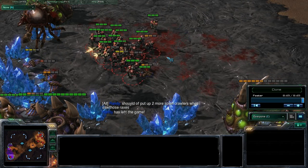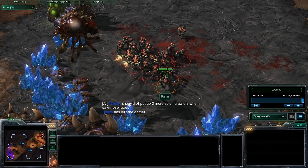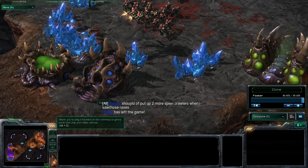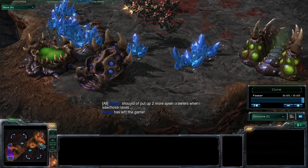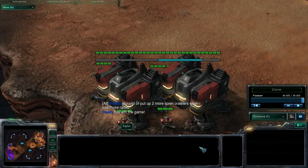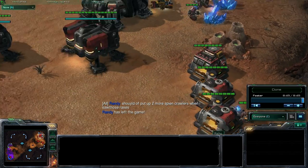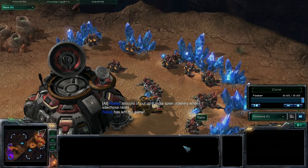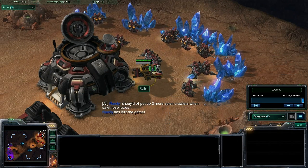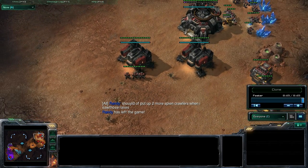Really, as a Zerg player you really have to be scouting and asking what is that Terran player doing. You need to make sure that overlord can get in there. If it can't, maybe think about posting a drone on a Xel'Naga watchtower, or postponing your expansion for just a little bit. Or in this case, he may have wanted to make that spinecrawler at his ramp to try and defend from his hatchery and expansion.